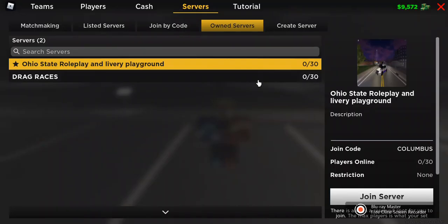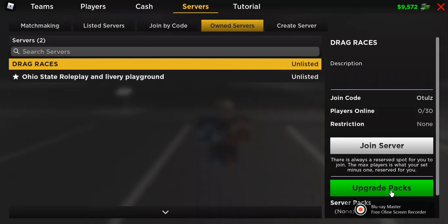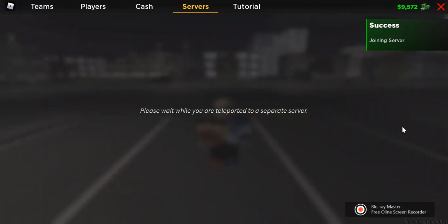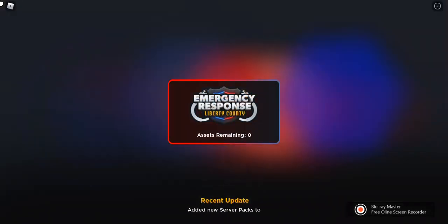The first thing you're gonna want to do is get a private server, or if you already have one, go to upgrade packs and click the roleplay pack. It's 95 Robux. The roleplay pack takes your server roleplay to the next level — it includes custom uniforms in game, which I'm gonna show you, and other things like that. I already have it for this server, so let's join.